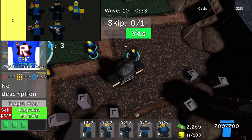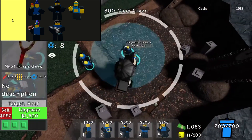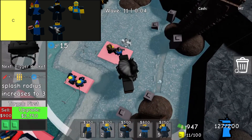C tier towers in Doomspire Defense might seem like a good choice initially, but they're likely not worth your in-game cash in the long run. These basic towers can help you get started, but you'll almost certainly want to replace them with more powerful options as you progress to maintain a competitive edge in your lineup.